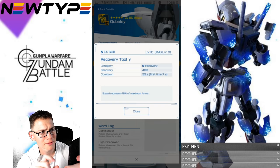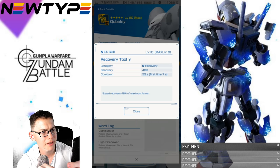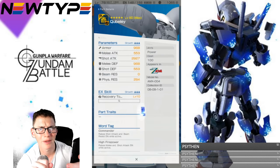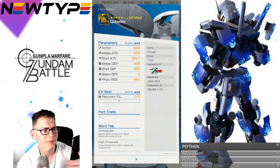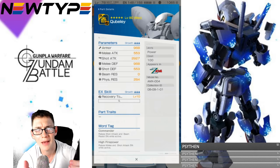The head has immense shot attack — that is immense. The EX skill is recovery tool: 48% recovery, cooldown seven seconds. That's probably actually the best recovery in the game thus far, because most of the previous ones are about 34 to 38 percent. 48% recovery is basically half your health — that's actually pretty damn good.